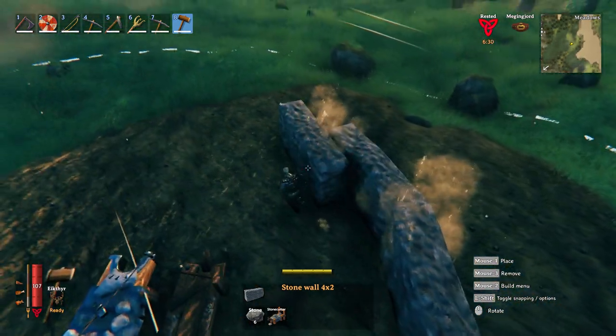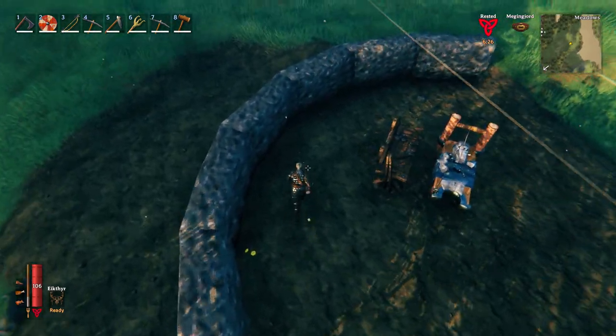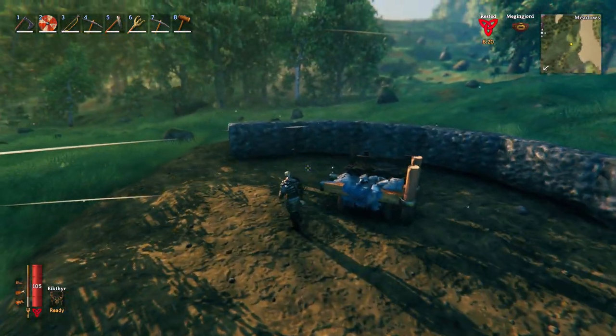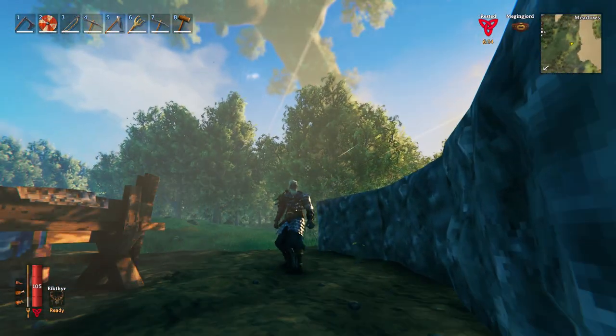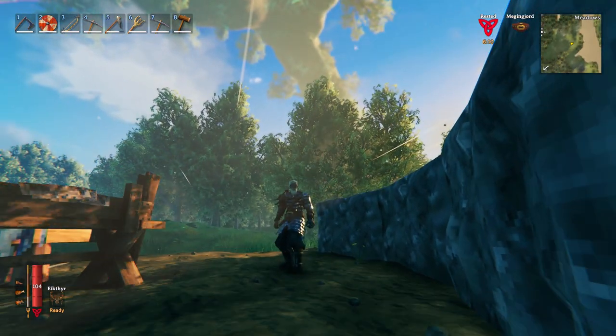It actually snaps together very nicely so that you end up having a nice neat formation, and you can make close to circles — albeit that they're a little bit angular. I'm going to use that technique to basically make my Trellborg, so let's get into it. I'll put a few cuts of my build along the way until we get to the final product.